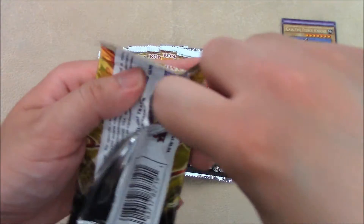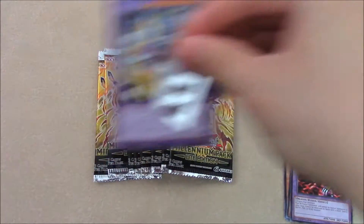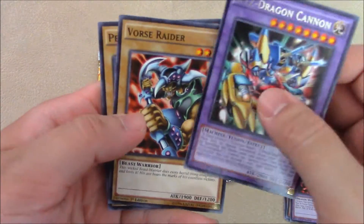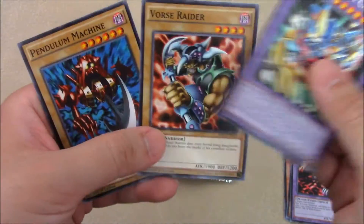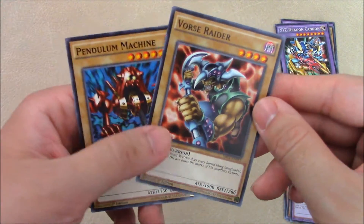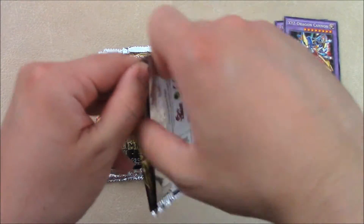Next pack. I guess you are guaranteed a rare, so let's see. XYZ Dragon Cannon for our rare, got a Vorse Raider and a Pendulum Machine. Vorse Raider is cool still, it's a beatstick. And the ABC Cannon stuff is coming out too in the new Kaiba structure deck.